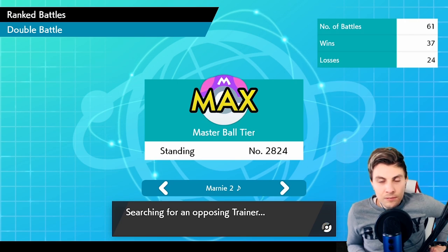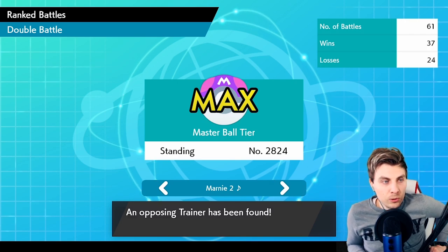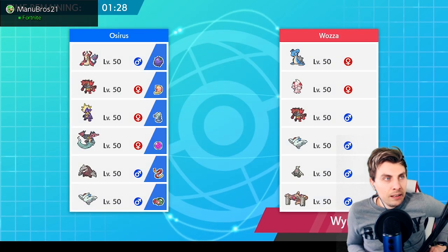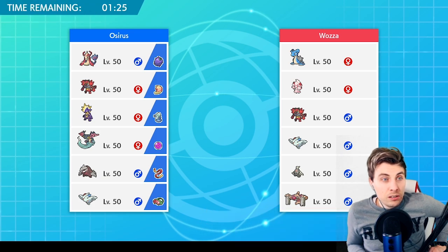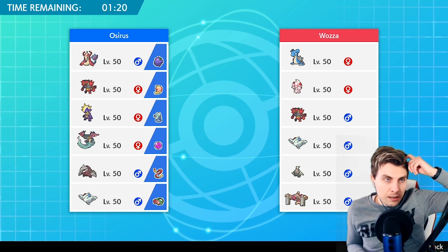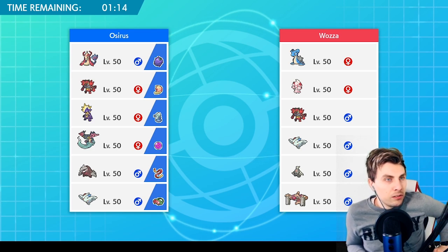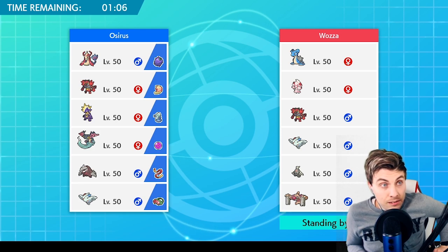My rating has dropped — I've not really played much since I recorded the last episode with the Roserade team. We've got Wazza up next, playing what looks a lot like Fezzy's team that he played in Marmo — GMax Lapras, Alcremie, Incineroar, Togekiss, Dusclops, and Conkeldurr. So I think it might be this team. Let's see what we can do — I feel like Toxtricity has a decent time here, as there's not really too much that immediately threatens us.